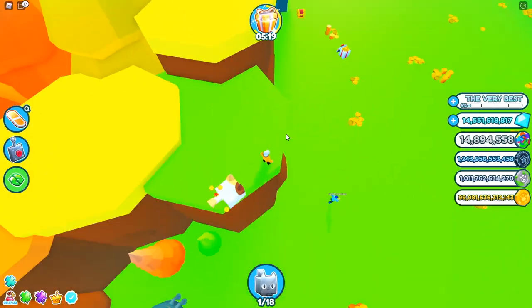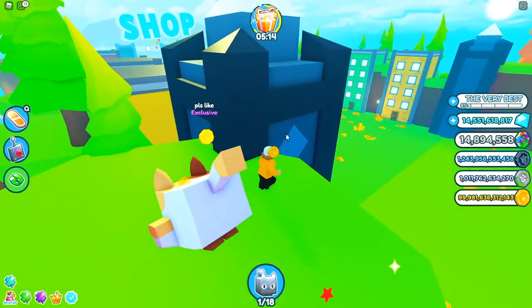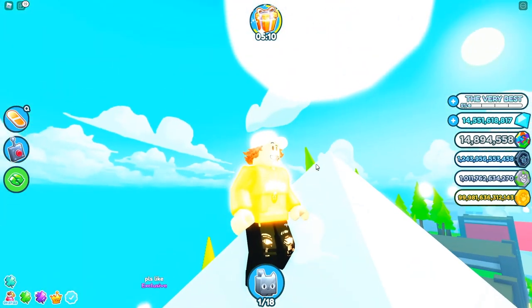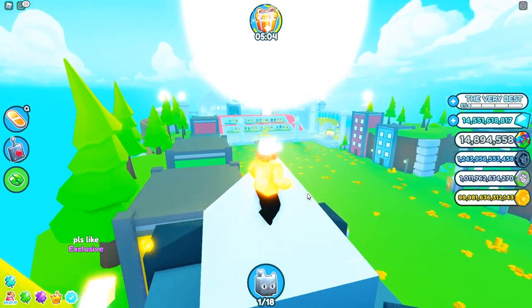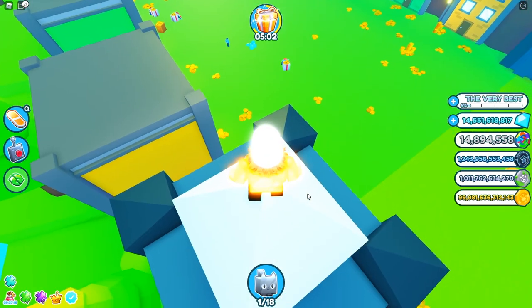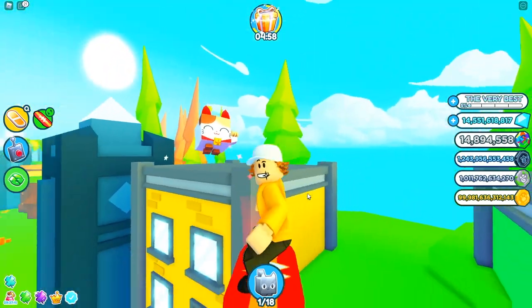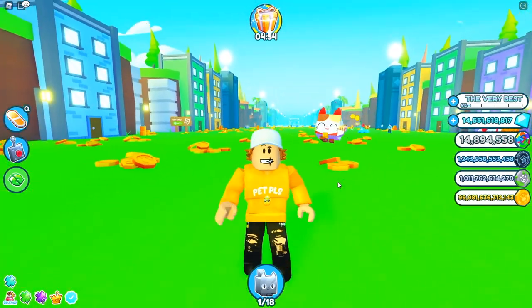Keep going until you actually make it to this blue thing right here. Just go up and you can actually see what is inside of the super secret glowing egg in Pet Simulator X. You can go inside, and what's inside is basically nothing. This is one of the coolest secret locations — you can literally go on top of the buildings and prank your friends in Pet Simulator X.